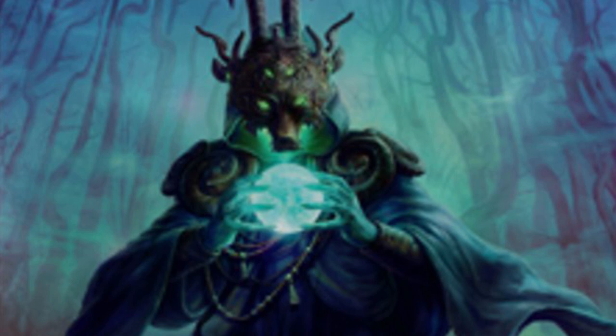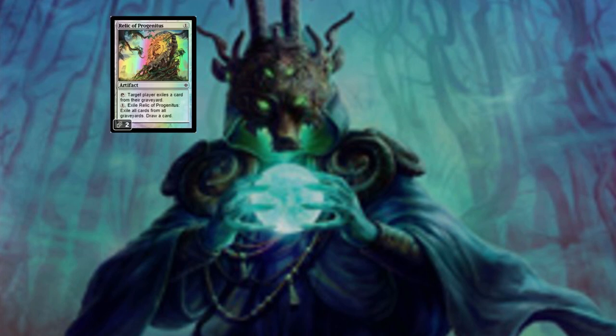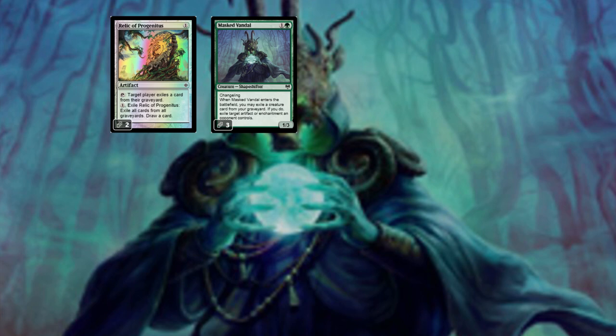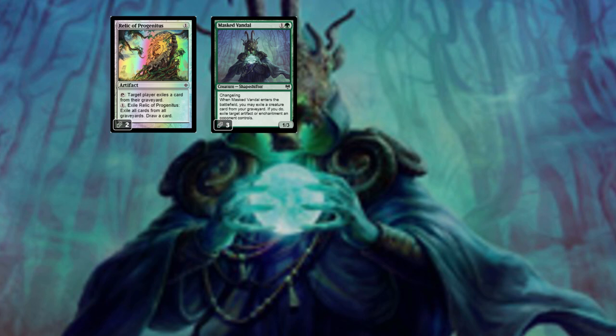In the sideboard we've got two copies of Relic of Progenitus and three copies of Masked Vandal, which is a beast because it has Changeling — meaning it triggers Wirewood Savage and draws us a card when it comes into play. On top of that, when it enters the battlefield, we can exile a creature card from our graveyard, and if we do, we get to exile an artifact or enchantment our opponent controls. It's a two mana 1-3.